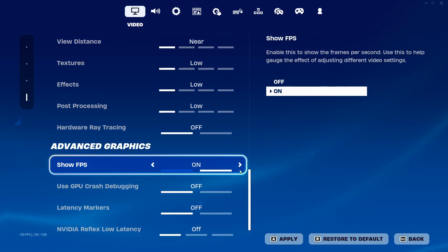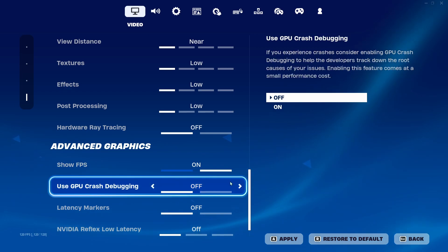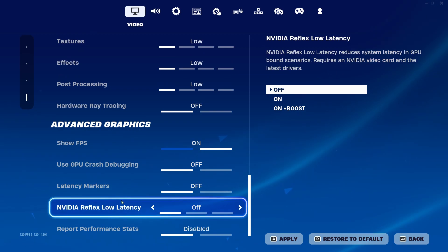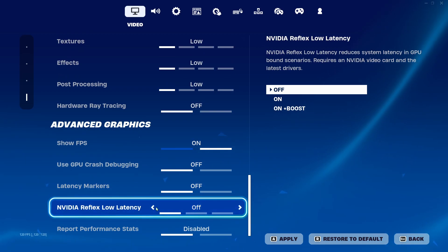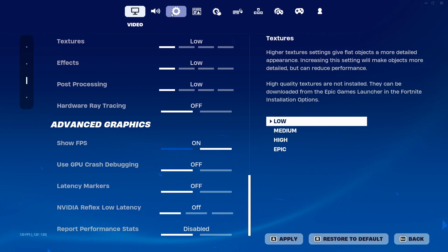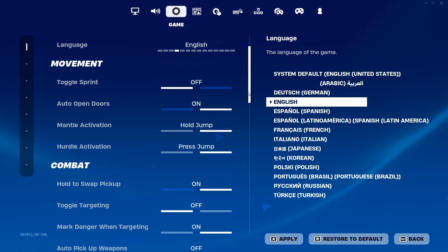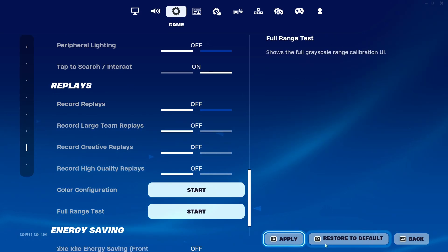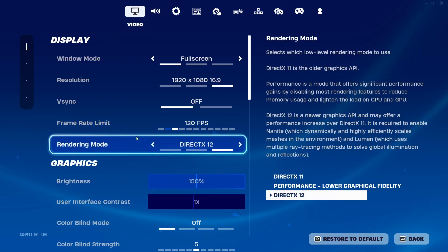Show FPS — turn this on to keep track of things. For Nvidia Reflex Low Latency, I'll show you something later that could interfere with this, so for now keep it off. One more setting: in the Game settings scroll all the way down to Replays and turn all of those off. Then click Save and go back into your settings to select Performance Mode, then restart your game.